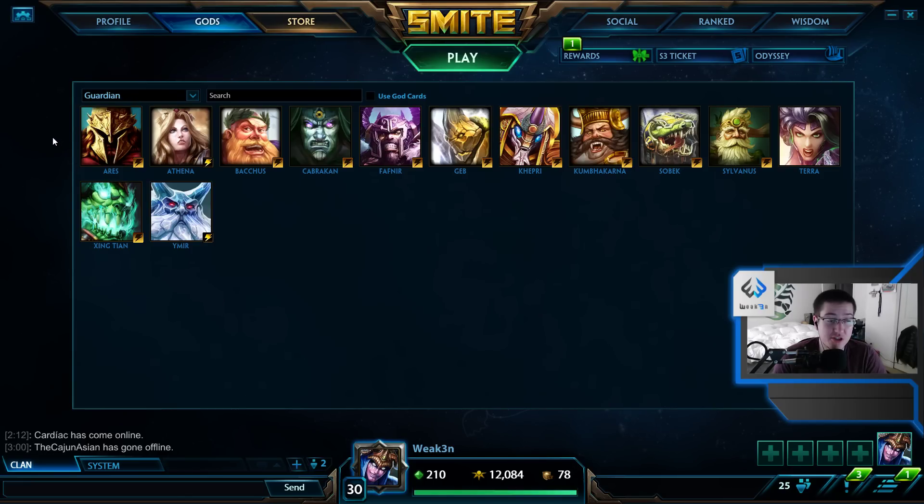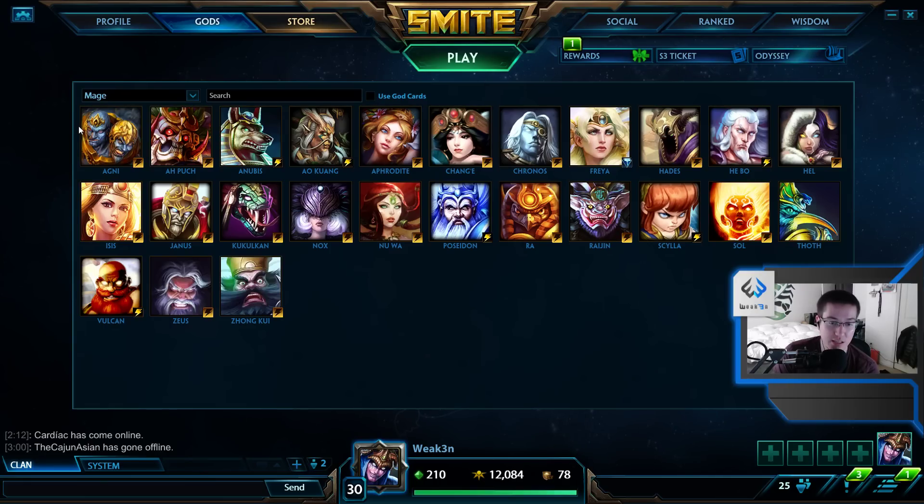Guardian-wise, same as warriors — any guardian that's supposed to be in your face you crush, any guardian without mobility you crush, any guardian that's out of position you crush. The only guardian I don't like Nemesis ulting against is Fafnir. You ult Fafnir and he can leap away, or alt and leap away, or leap, alt, and leap away again — you're pretty much never going to catch him.